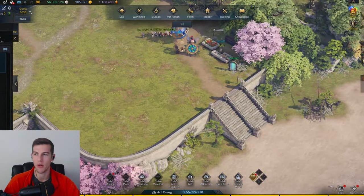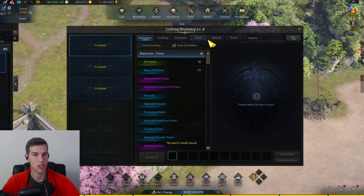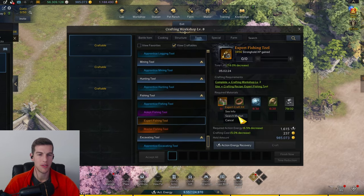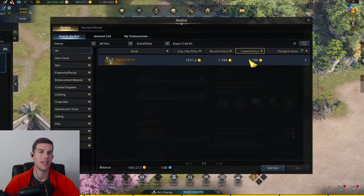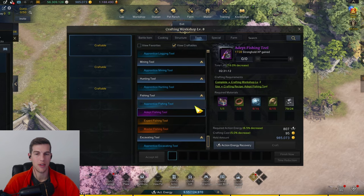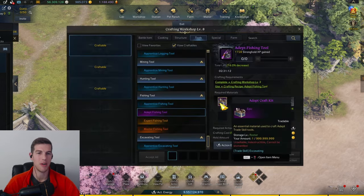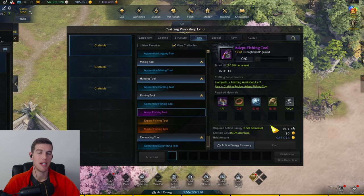Then go to your stronghold, head to the crafting workshop, and go to tools. You can buy the materials here — for the expert version it's about 1,700 to 1,800 gold. But you don't have to do that; you can just buy a purple one for seven gold and buy the rest of the materials and pay 95 gold — super quick, easy, and very cheap.